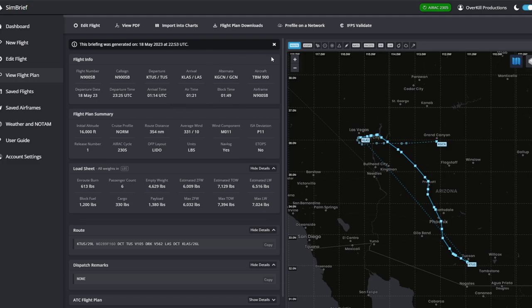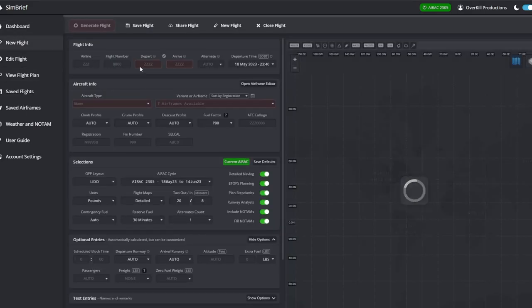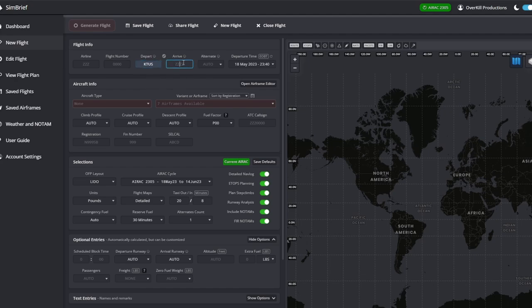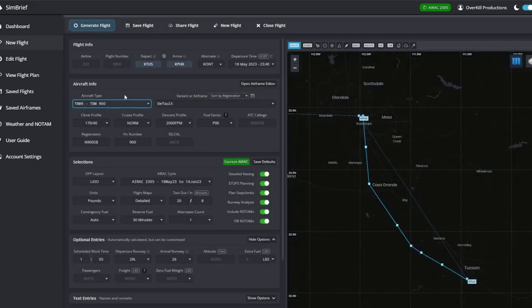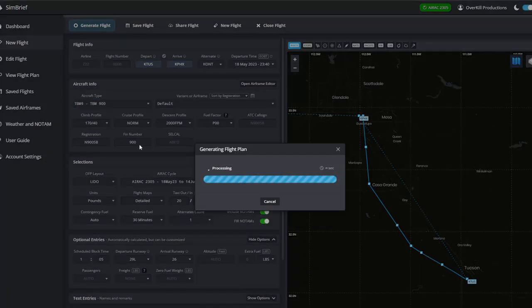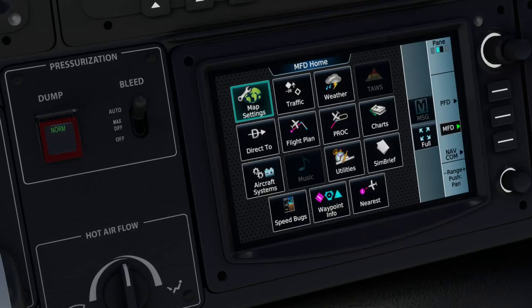We're going to create one here just so I can show you guys. Let's do a new flight. We are in Tucson, but let's say we're going to go over to Phoenix. Scroll down, find the TBM 900 series for our particular flight, accept whatever it gave us, and hit Generate Flight up at the top.